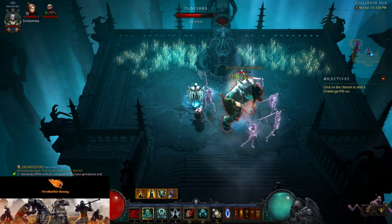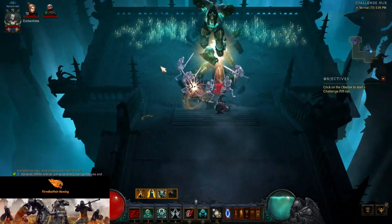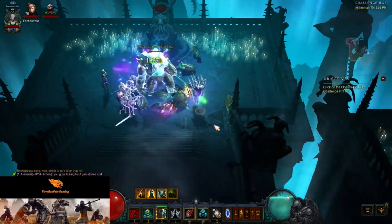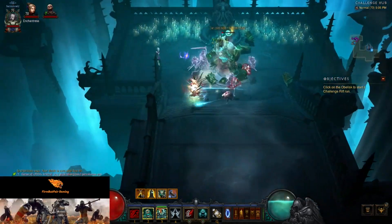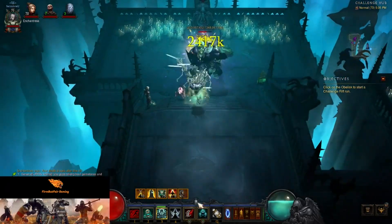We have Command Skeletons — as soon as we tell them to attack, they're going to deal way more damage. We also have Bone Armor, which will proc our Crimson set, so you can use that for the stun, then tell the skeletons to attack and they'll deal even more damage. And we have Revive, so that gives us some extra minions.